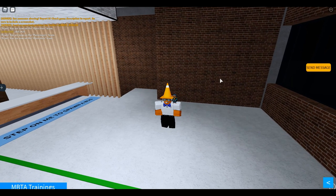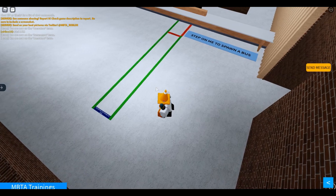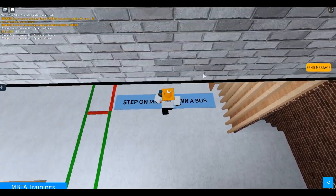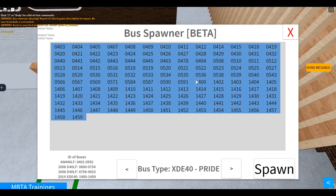I'll walk to the bus spawner pad right next to the dispatch line. As you can see, there's a dispatch line and right here — step on it to spawn a bus. Walk right on it and it'll show up a little menu right there where you can choose your bus and customization.